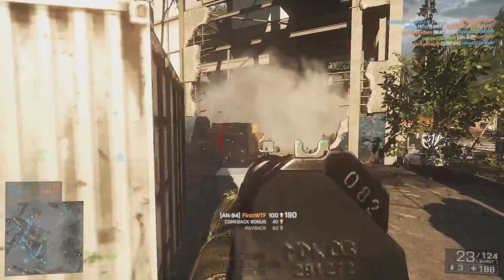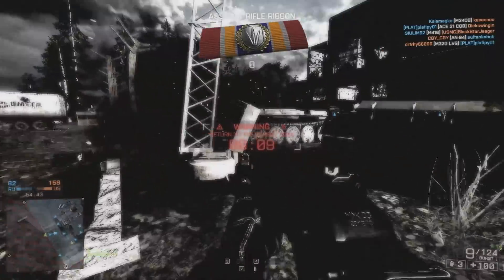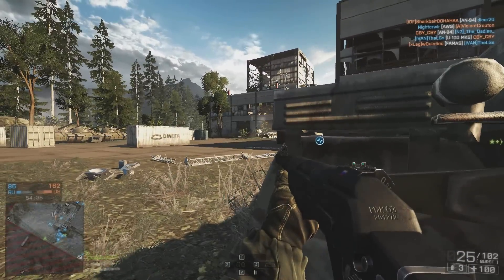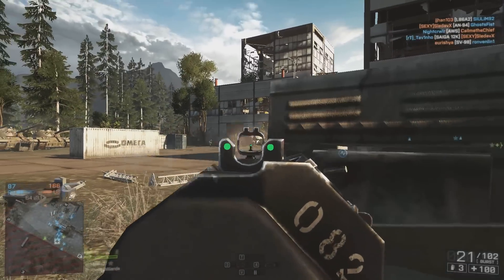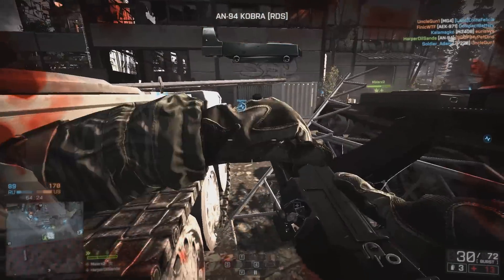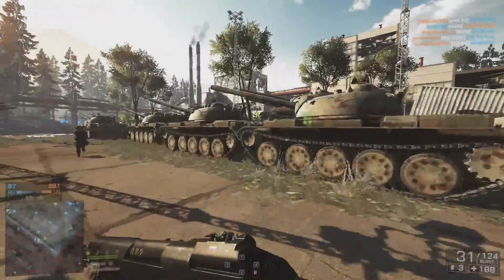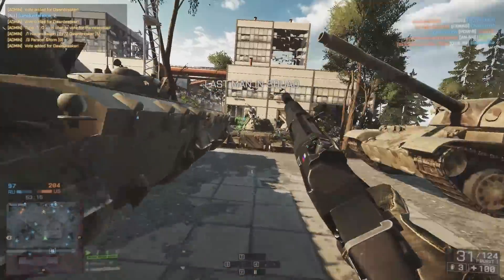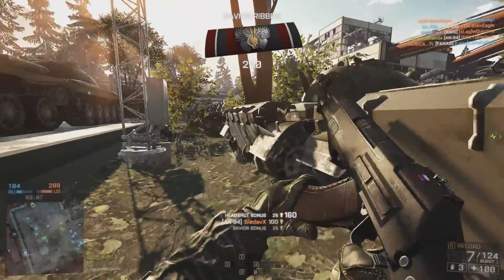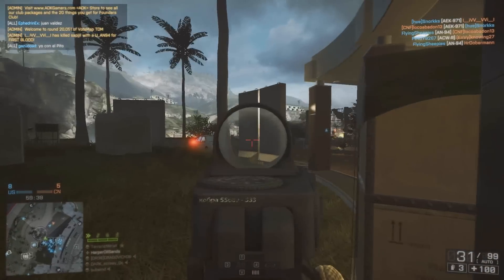For attachments, I always choose the red dot sight as my optic — it's my favorite — but this weapon has such good accuracy you could equip a medium-range scope and potentially out-snipe bad snipers at medium to longer range. For accessory, I always choose the laser sight and toggle it on and off as needed. If I'm moving through an uncertain area or a close-quarters environment, I'll turn it on just in case, but otherwise you don't need it. For the barrel, I'd go with the heavy barrel. You don't need the compensator or muzzle brake since there's barely any recoil to account for. The heavy barrel adds some vertical recoil, but it improves your aim-down-sight accuracy — just fire your bursts a little slower and you'll negate that recoil easily.